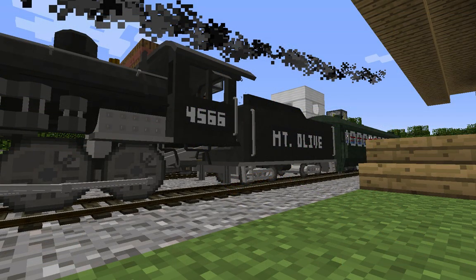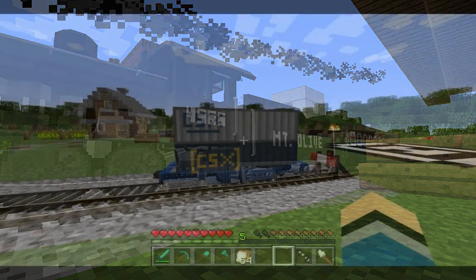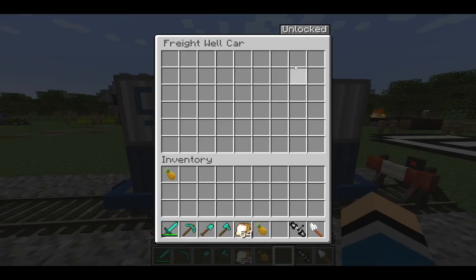On other models, you can enter an engine number, road name, or both. The final new feature I'd like to show you is the new trusted players menu.